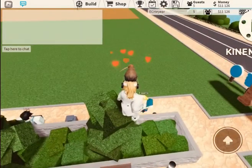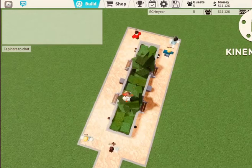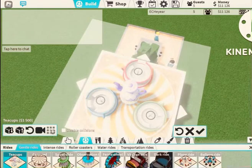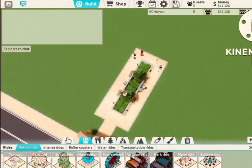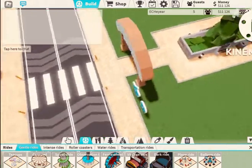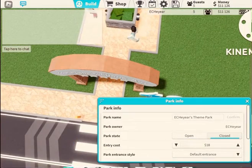It basically just takes longer than a money farm. You can build gentle rides — a few gentle rides to replace the money farm — but it's not as efficient and more of a pain. So I'd recommend a money farm.